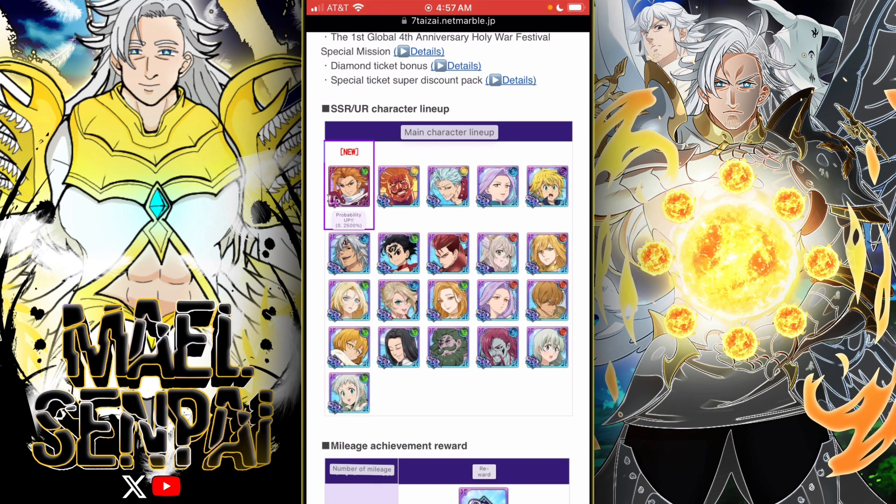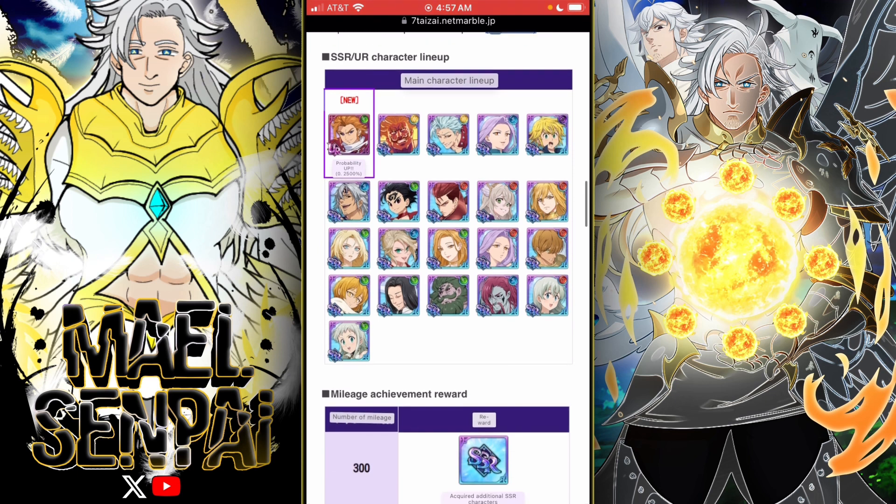The only units I don't have are Green Chandler and Green Alay — and of course the new Chaos Arthur. So those are the only two units I'm actually missing on this banner.